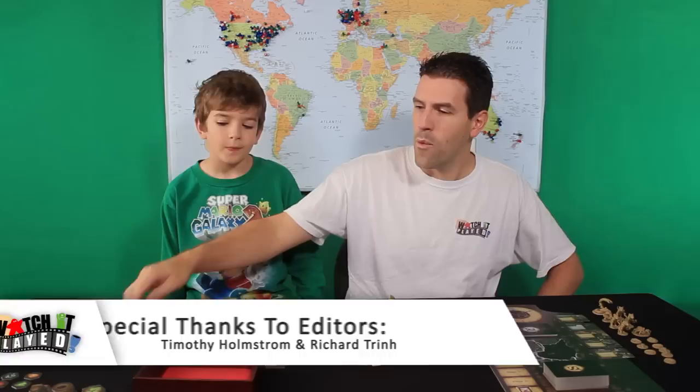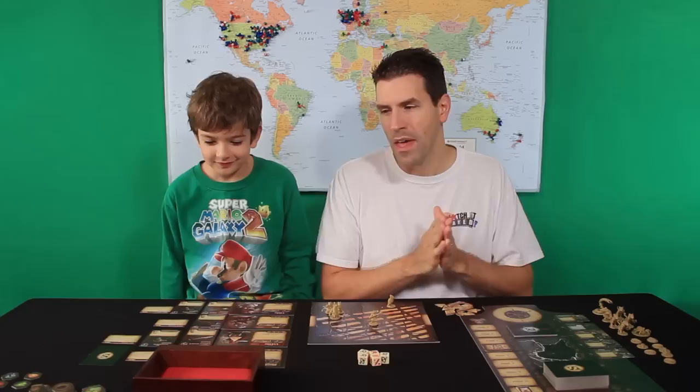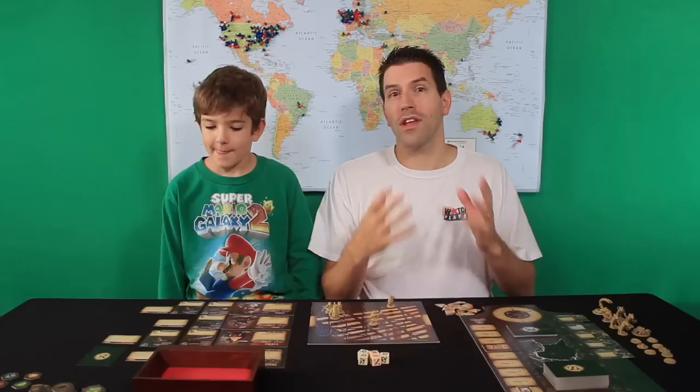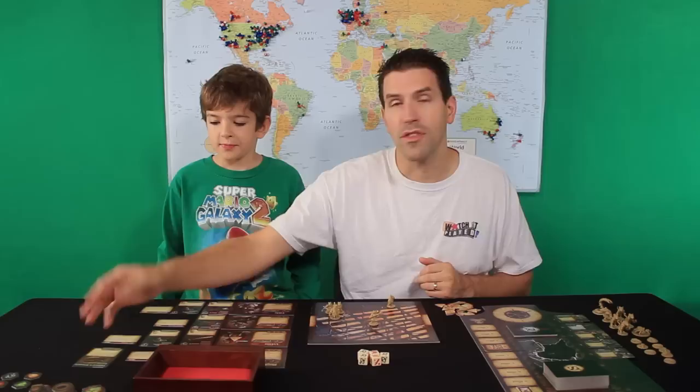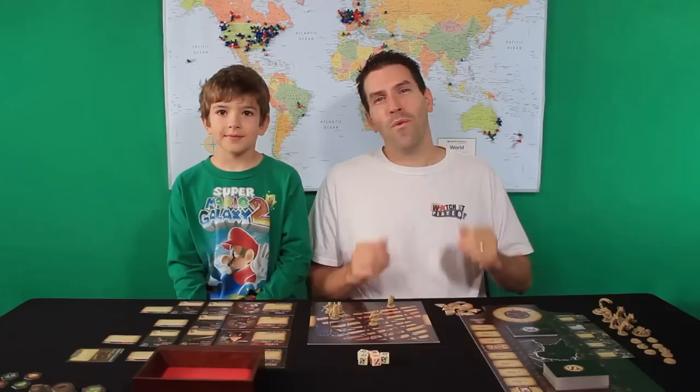Just a couple things I wanted to mention. We had a good question from one of our viewers asking why do we put the cards face down that are in the pack. The idea is to show that these items aren't equipped to the mice. But I think we will keep them face up and turn the cards on their side to show that they're in the pack.